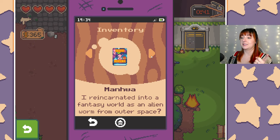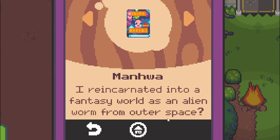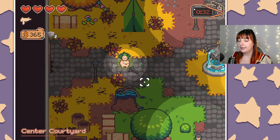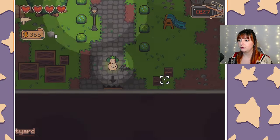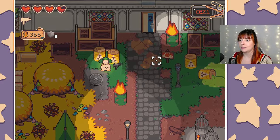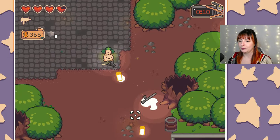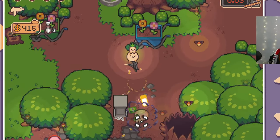I'll show you what I got from Cran Cran's grandchild - it's this manhwa: 'I Reincarnated into a Fantasy World as an Alien Worm from Outer Space.' That's what we have to bring Cran Cran. This is what we found at the center courtyard - with our brand new green key card we got into this place. There were a few graves and some toxic waste that hurts us. Now we're at the seed stock.